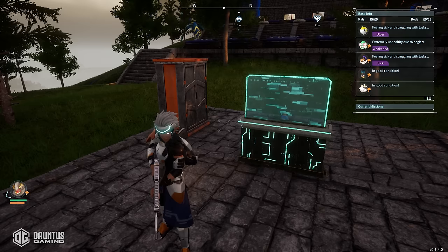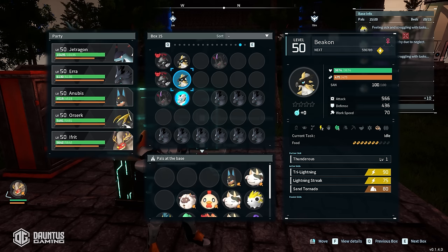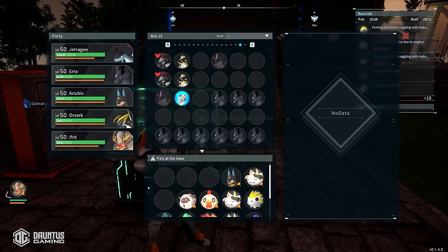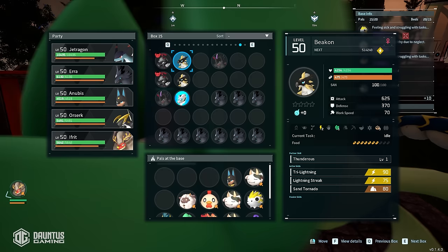Now that you have all the materials, here are some pro tips to really make your time easier. Tip number one: pals with no passive skills are actually gold to keep. These Beacons are super worth holding on to — you might think they're useless, but when it comes to breeding, these are considered blank canvases. They have no bad abilities to mix with good abilities in their children. I would rather have one pal with no passive skills and another with amazing ones, giving a higher likelihood of passing on all the good skills with none of the bad.